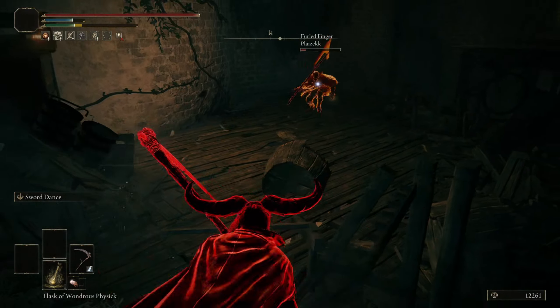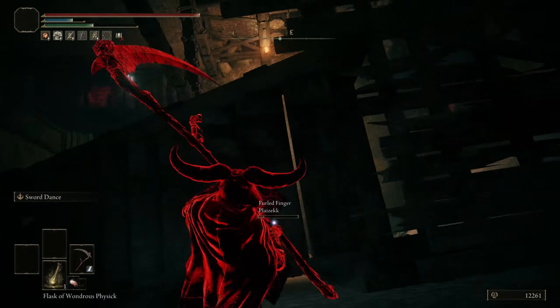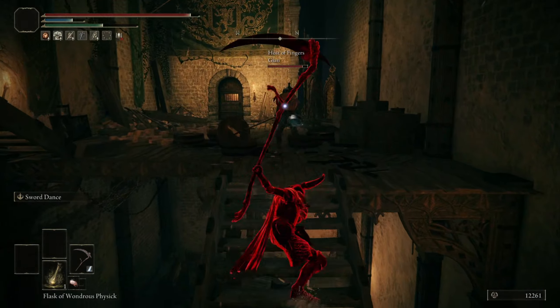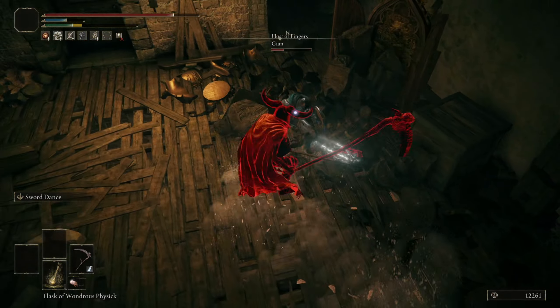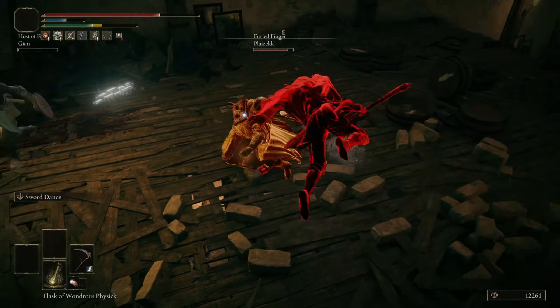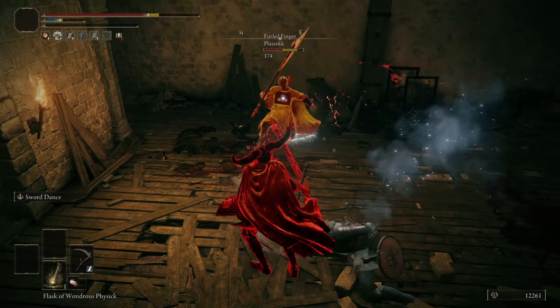I should have been a bit more patient and timed the roll catch for that last attack — axe dude gets a bit of breathing room because of that. I'm sure most of you already know this, but Sword Dance has a second part to its attack: pressing L2 after the initial combo delivers a final strike that deals hefty damage.